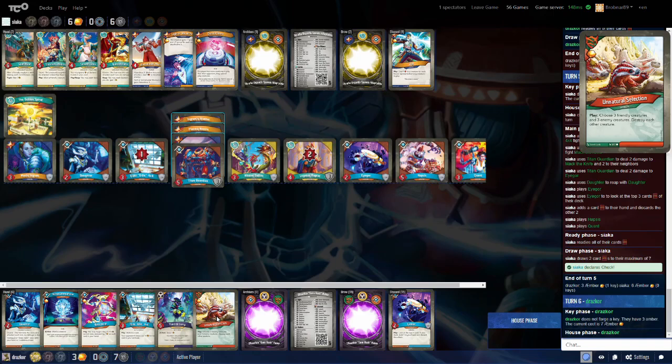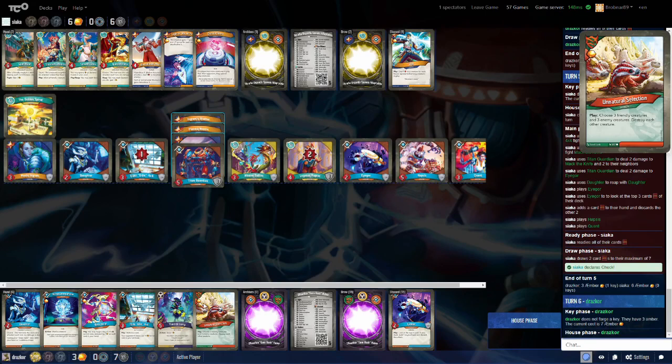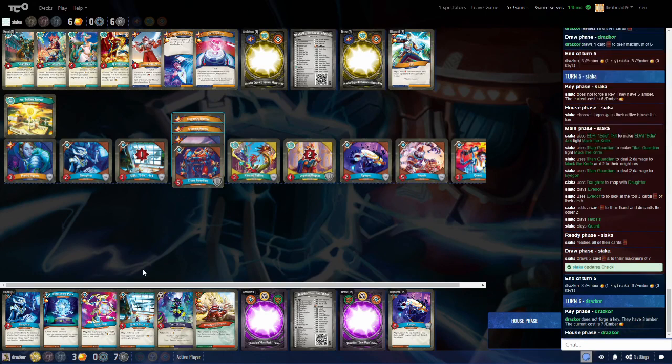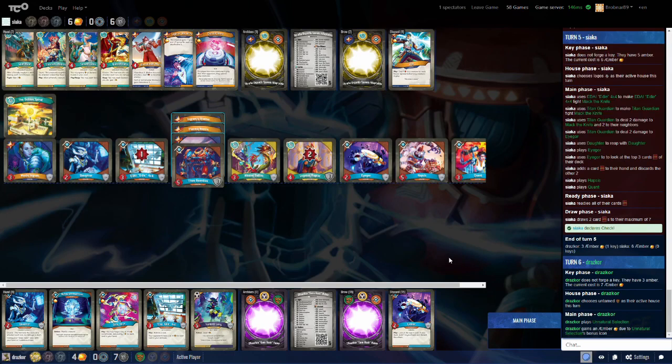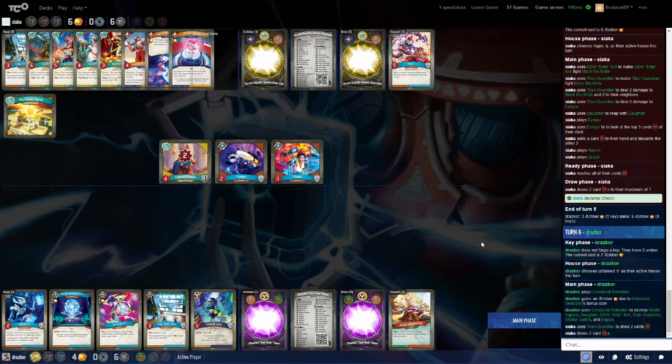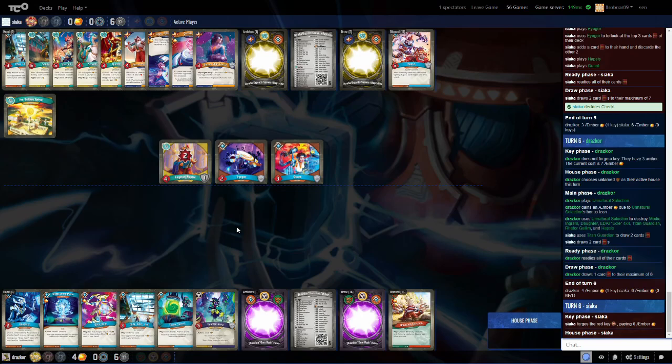Siaka is cleaning up the board. Daughter's going to Reap. Igor comes down — that Titan Guardian in a Worlds Collide board is just sweeping things up. Drazkor held the Unnatural Selection, so he's going to be really happy with this board from Siaka. But I suspect he won't go back into Untamed just to play Unnatural Selection — he's got nothing else. He goes for Untamed and wipes that board up. This is what happens when you commentate games between players who have a much higher skill level than you.